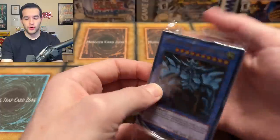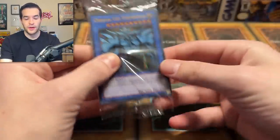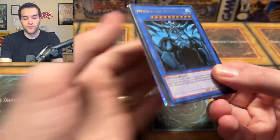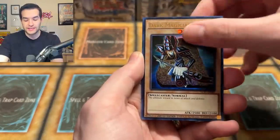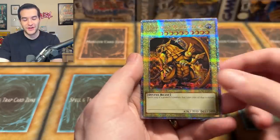Can we pull the Obelisk? We want the big 25th Anniversary one. I see some sheen from that 25th Anniversary rarity — here we go. Obelisk, Slifer, Winged Dragon of Ra, Blue Eyes, Dark Magician, Red Eyes Black Dragon, and another Winged Dragon of Ra.